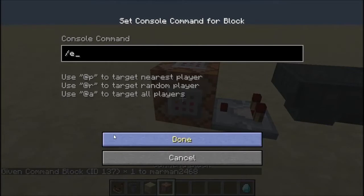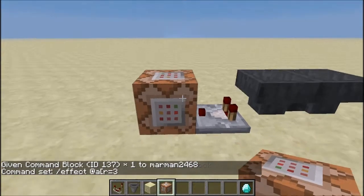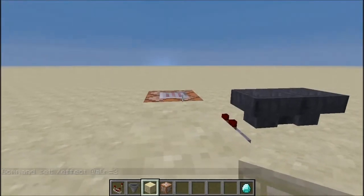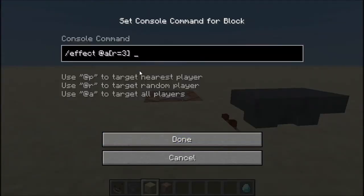Once you place the command block you're going to want to write: effect, then @a, which means all players, then open square brackets. You can put r equals, which is radius — most likely r equals 3. This will affect all players within a 3-block radius. Then put 8, which is the potion effect ID — see the description for all other potion effect IDs. Then put the amount of time, like 2 seconds, and then the level — say level 3, which will actually be level 4.